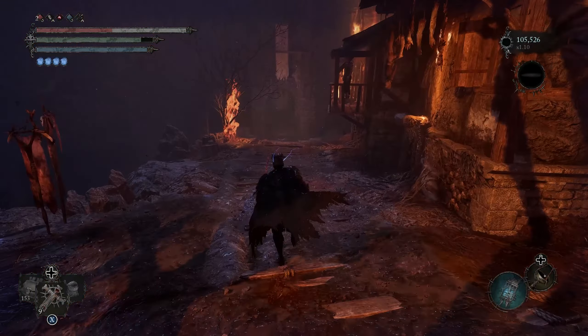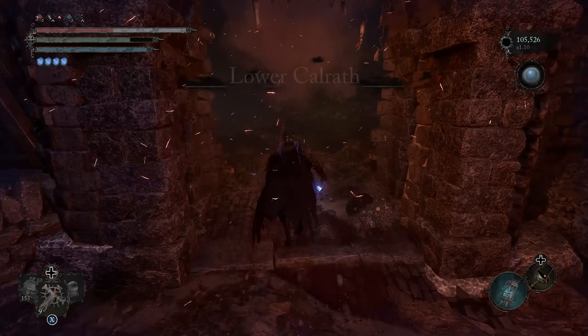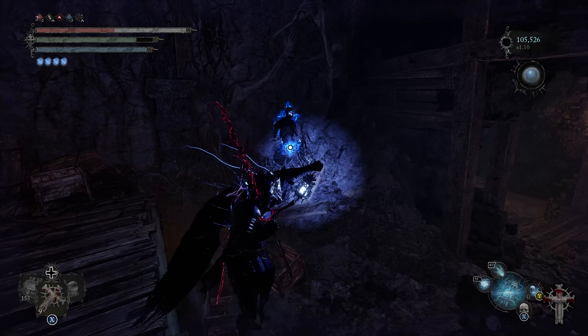The second shard can be found by starting from the Vestige of Sebastian and walking backwards towards Fitzroy's Gorge. After going into Umbral, the shard can be found after walking up the set of stairs before dropping down the ladder.